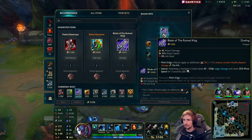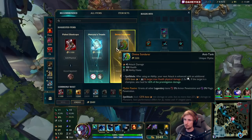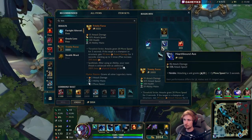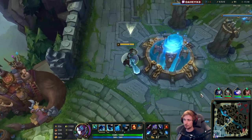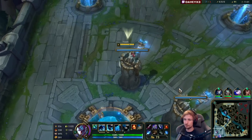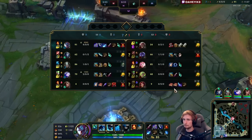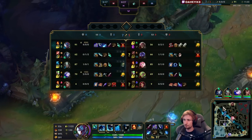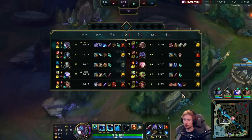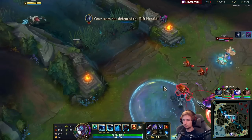Now we go back — I'm gonna buy Blade, and my next item will probably be Navori or Divine Sunderer, both are good this game. But I'm thinking more about Navori Force because I want to destroy towers as soon as possible. Divine Sunderer does that pretty well but Navori does it better, that's why I'm building it. After that we'll probably build Hullbreaker for the split pushing — it'll make us better in 1v2s.